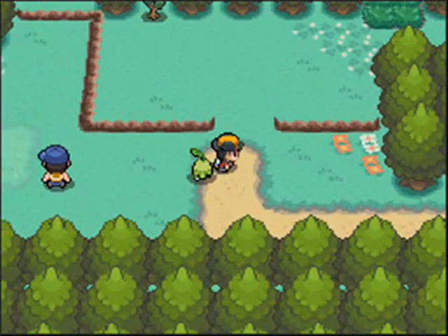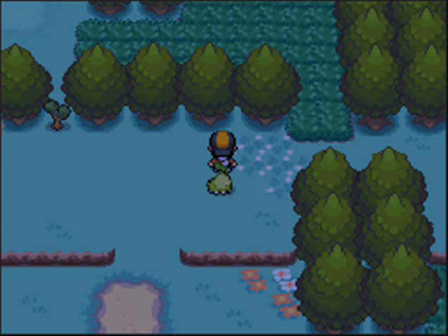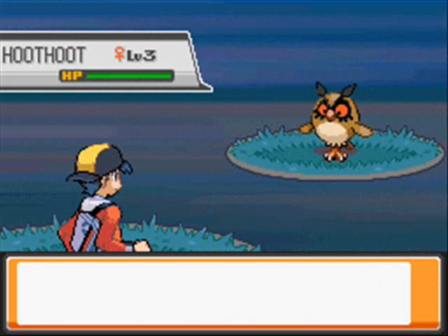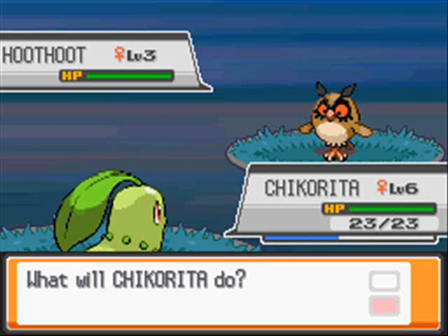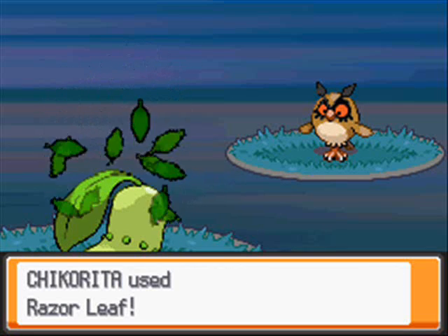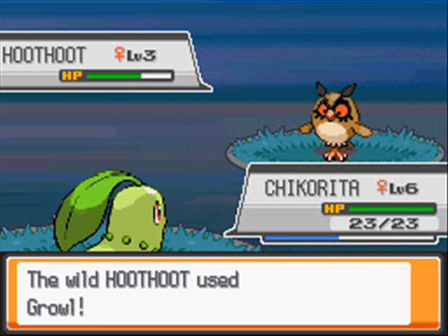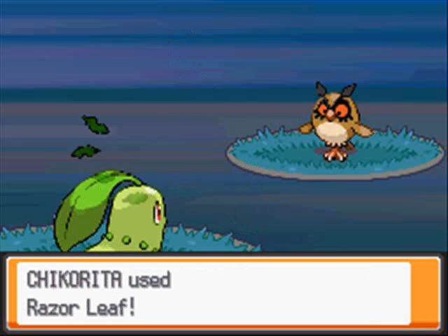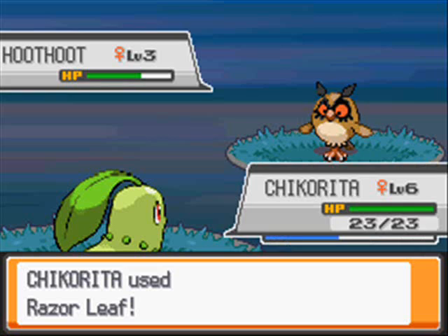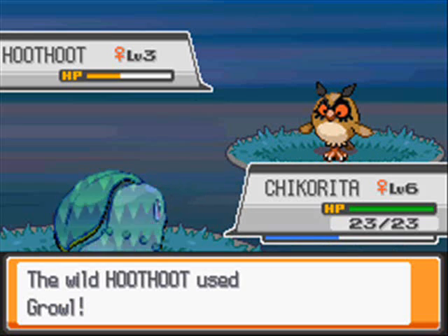I'm gonna show you — I want to catch my second Pokémon right now. I'm surprised no wild Pokémon has appeared right here. I'm gonna change the time because I want to catch that Pokémon — it's gonna be a Hoothoot. Level three Hoothoot. I'm just gonna use Razor Leaf because that's the STAB move I have right now. I think tackle would be about the same thing. I know it doesn't hurt but I'm still gonna use it — I just don't want to kill it.